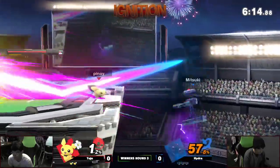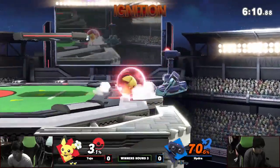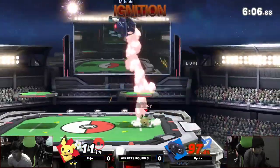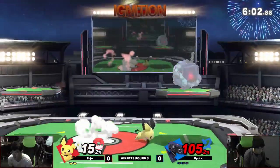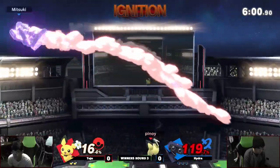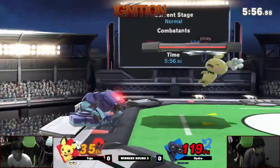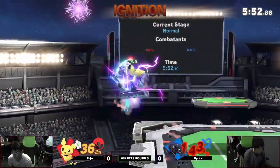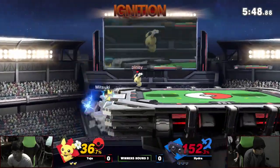Definitely good stuff by the high jabs showing off Rob. What you want to do against Rob is definitely keep him on edge and keep him guessing on the ledge. Once he gets back on stage, he can start throwing out all his projectiles, and that's probably the best thing about him. Rob is one of the characters where parrying is practical in this matchup.